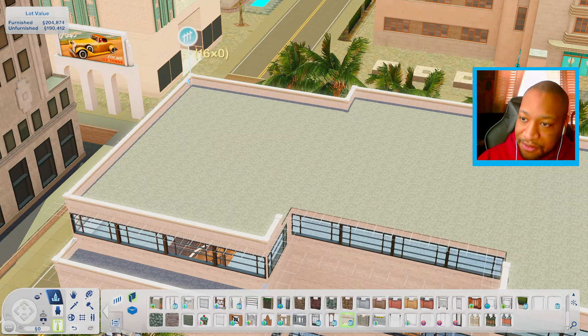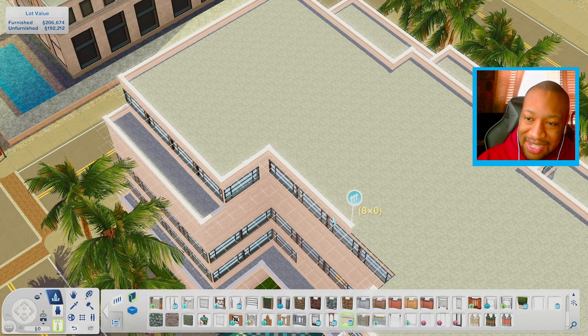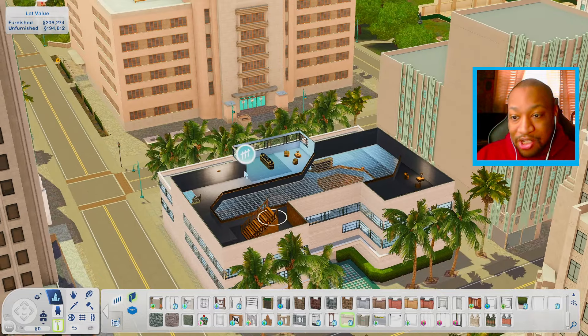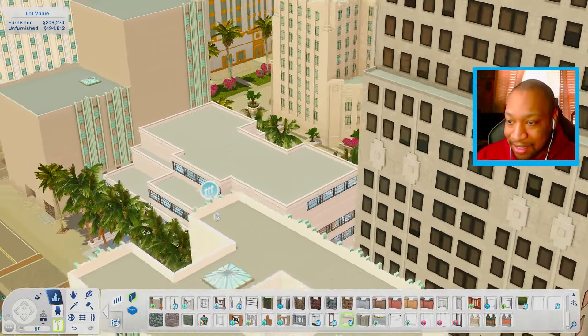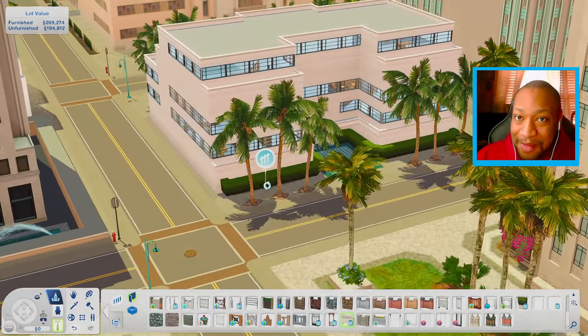The next thing I want to do is just bring this fence all the way around to kind of help fill in this little area. I just think this will look a lot better. Literally just doing something like that makes a world of difference. To be honest, this library does have multiple floors, but it does not need to be that tall — just doing something like this makes it a lot better from the outside.